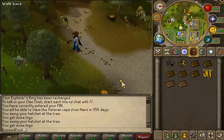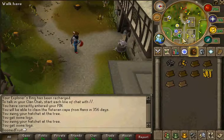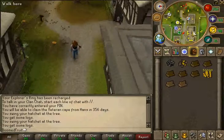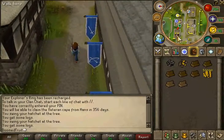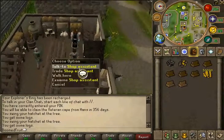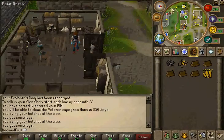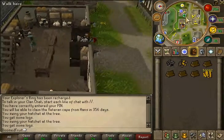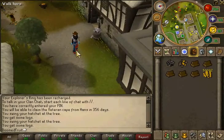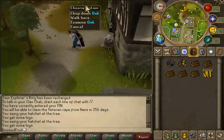The dragon hatchet is kind of worth it because I think it chops faster than a rune hatchet. From 1 to 15 woodcutting, you're gonna come to Lumbridge and basically just cut trees. Be sure to always use the highest level axe you can. Every time you get a full inventory, go to the general store and sell them. This is a guide for new member players.